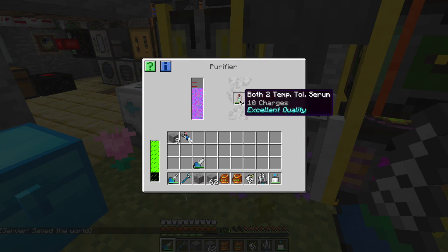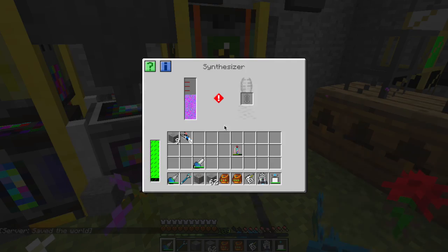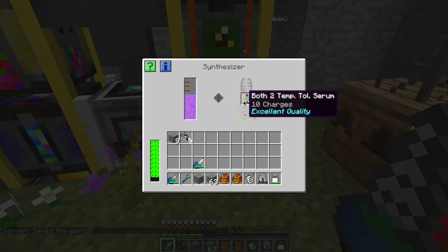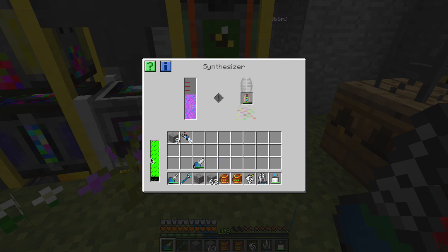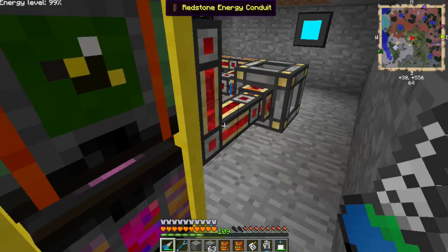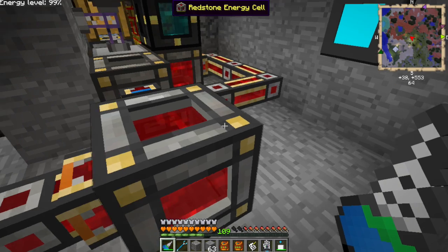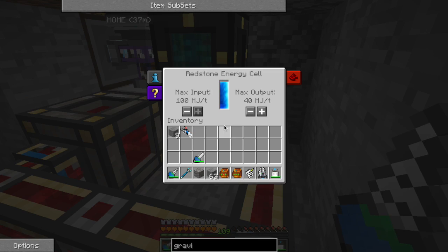I was taking that out and I shouldn't have, because it's already excellent quality — it was just waiting for power so it can synthesize. There it goes. These things really pull the power and you can see it's draining its own internal buffer, which means it's also pulling from that cell. It's pulling out twice as fast as it flows in from over here — even more than twice, so I can go up to 50 at least.